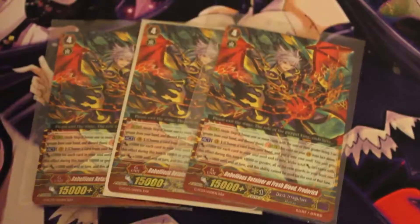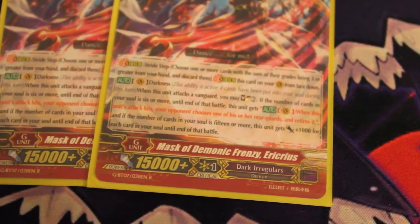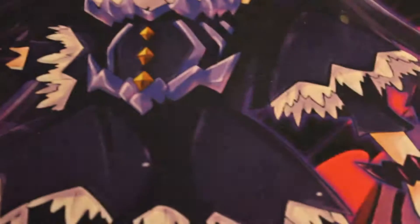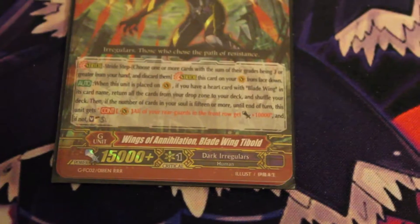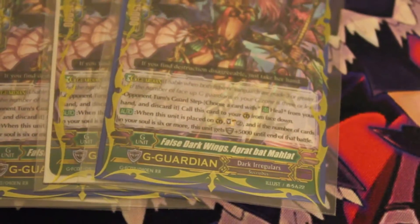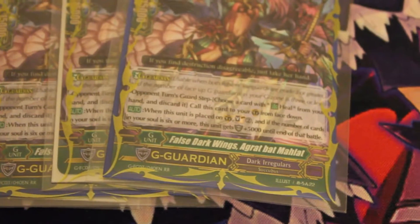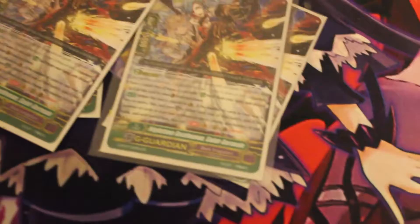I have two Mask of the Demonic Frenzy, Ericreas. This is actually two cards in one sleeve: Wing of Annihilation, Wing Blade Tybold. Then there are four G-units — False Dark Wing, Agorad Bat Mahalad — quite a name.